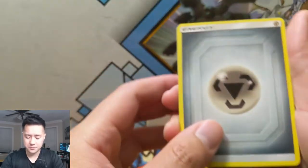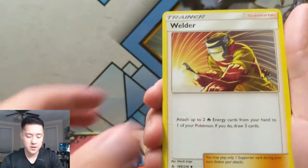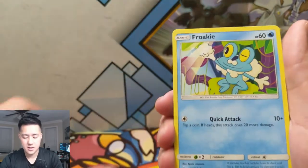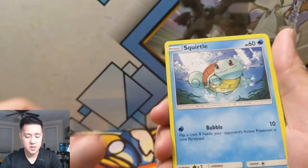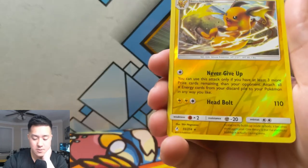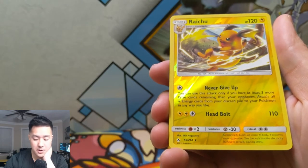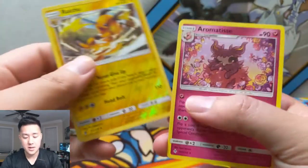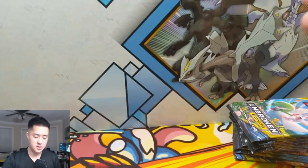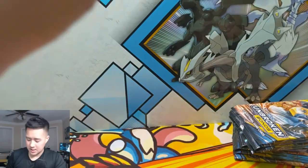It's not even like you need to use an attack, it's just a passive ability. For our first pack we have a Metal Energy, Happiness, Welder — that's a very good card — Hunter, Lynn, Crookie, Crab Brawler, Oddish, Squirtle, a reverse. 'Never Give Up' — you can use this attack only if you have at least three or more prize cards remaining than your opponent; attach all energy cards in discard pile to your Pokémon any way you like. Head Bolt for 110, and then Aromatisse.